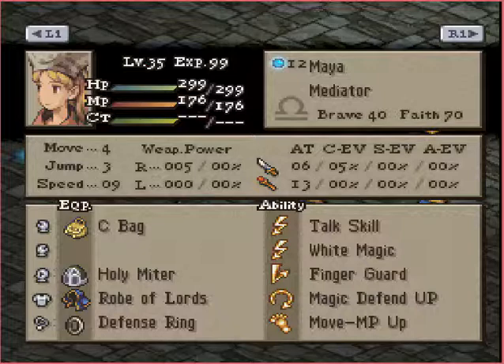She has a Finger Guard just to prevent further status. That's interesting — Finger Guard, because she is wearing the Defense Ring, but still, it will protect against things like Black Mail and Stop. If somebody's carrying something like Solution, that could affect her White Magic, but this will help prevent against those.